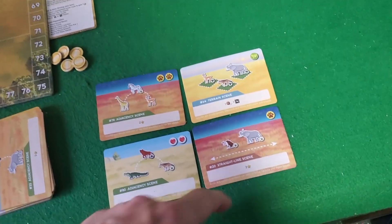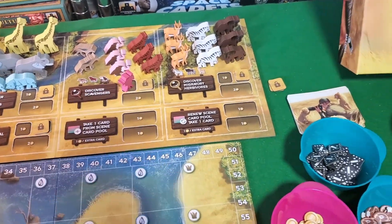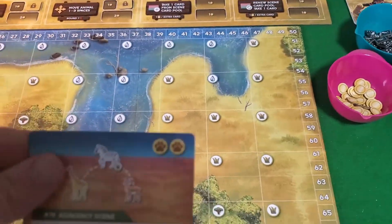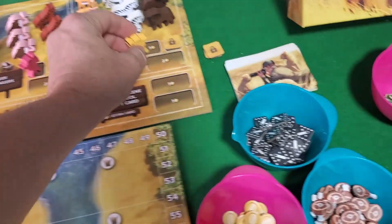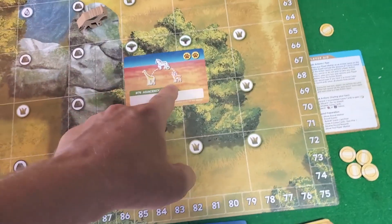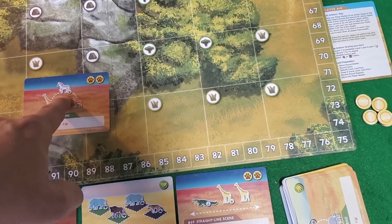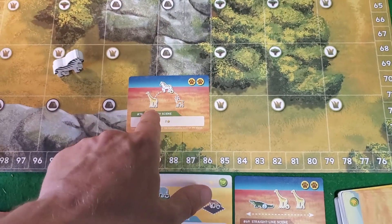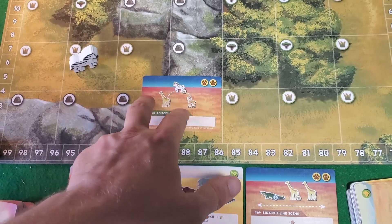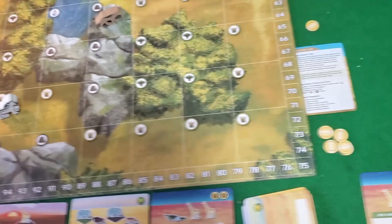The next player could go for a hyena too, but it'll cost two coins to go where others have already gone. So instead they decide they like zebras — pay a coin and grab a zebra to place anywhere. There's an adjacency situation: the animal wants to be on the grasslands, so we put it there. If we ever have a giraffe and a gazelle anywhere in the eight regions around it, we can score it.